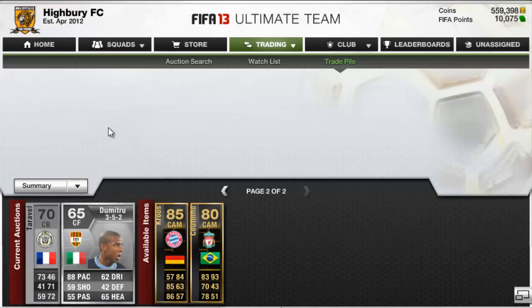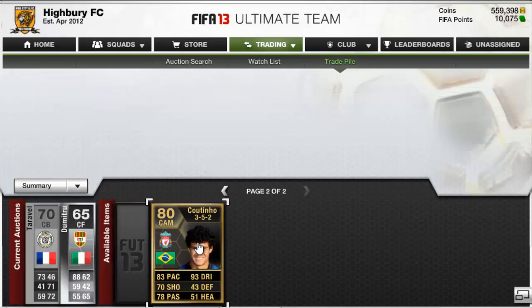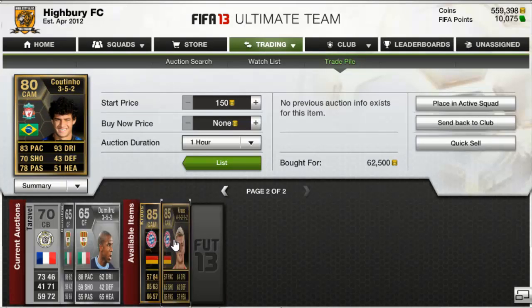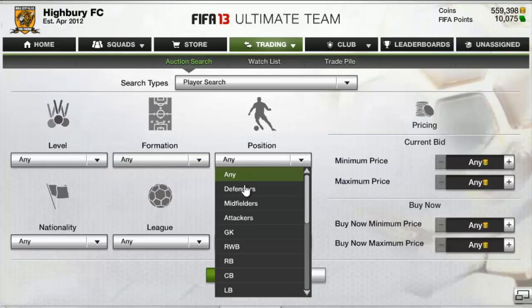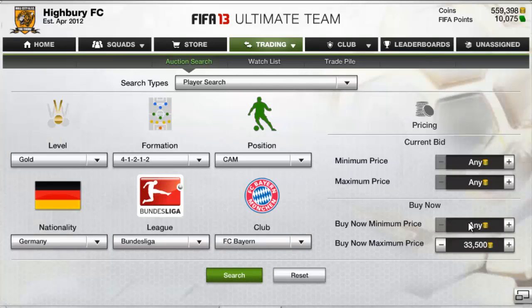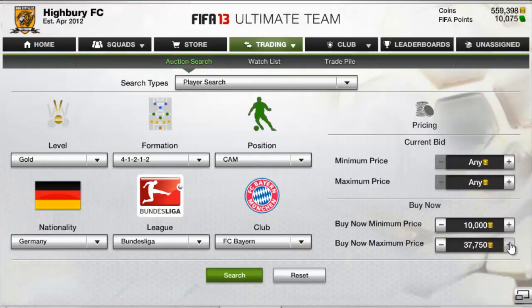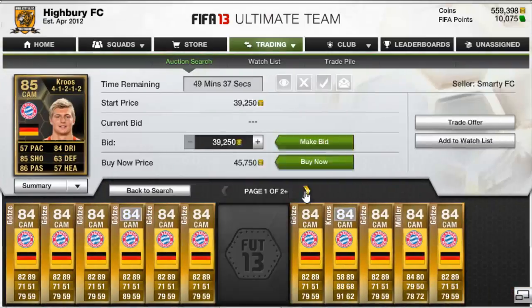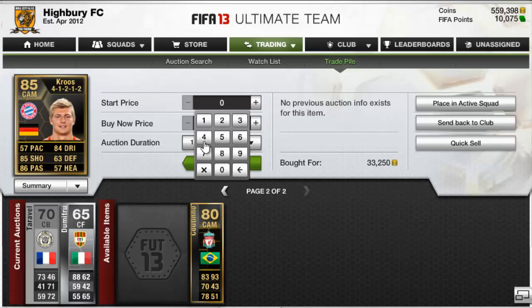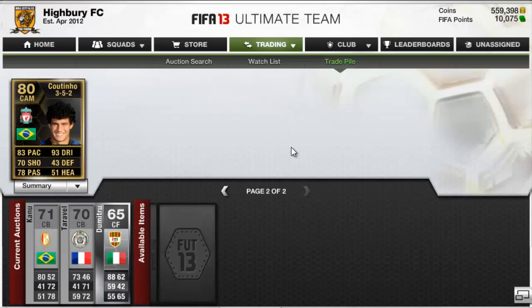Now we're going to get into the actual trades of the episode. First of all, we've got Tony Cruise's first in-form and the Coutinho. We picked up the Cruise for 33k and we picked up the Coutinho for 62,000. What we're going to do is search the market for the cheapest — I'm only showing you an example for Cruise but I did do it for all of them. It makes things sell quicker because you undercut them, so you can get your sale quick.